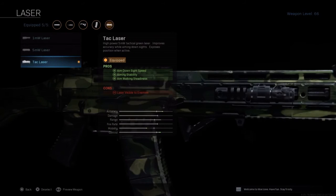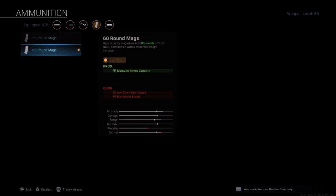Next I chose the attack laser. I chose that because I get aim down sight, aim walking stability, and aim walking steadiness. I don't care if enemies can see my laser — not a big deal to me. Next, 60 round mags, because it's pointless to choose 50, and 30 isn't enough. That's why I chose that.